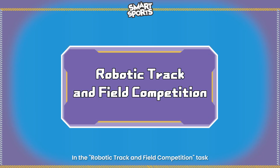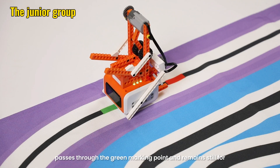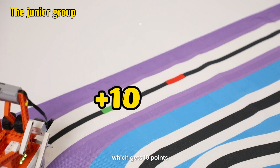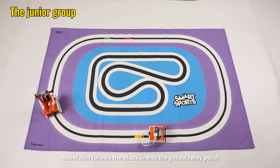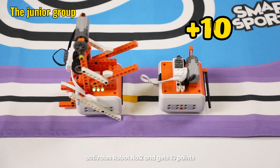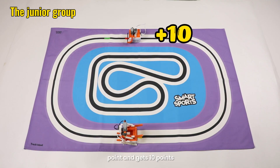In the robotic track and field competition task, robot number one starts from the starting area, passes through the green marking point, remains still for one second, and lights up the green LED light, which gets 10 points. Robot number one then follows the black line to the yellow relay point, activates robot number two, and gets 10 points. Robot number two runs along the black line to the red marked end point, and gets 10 points.